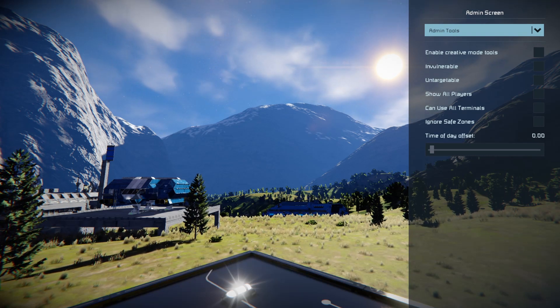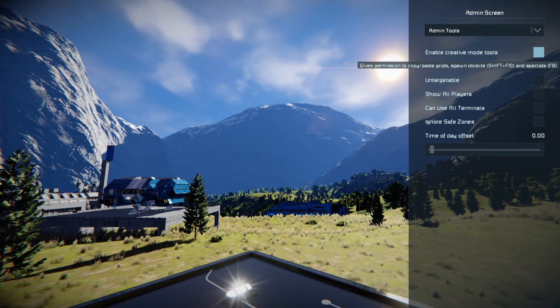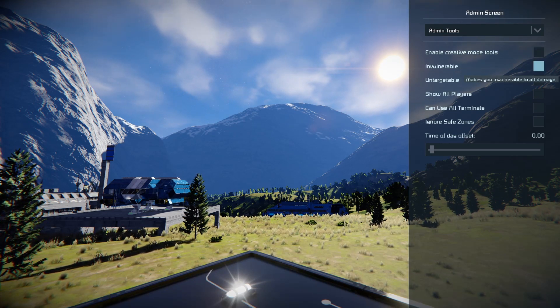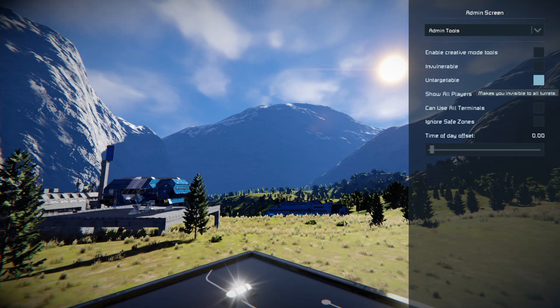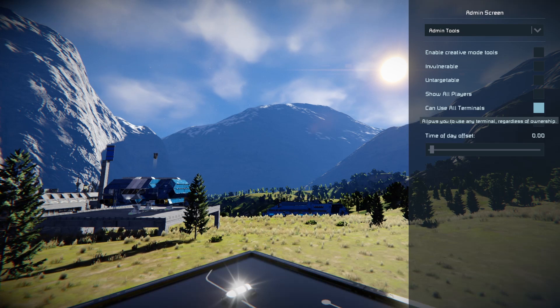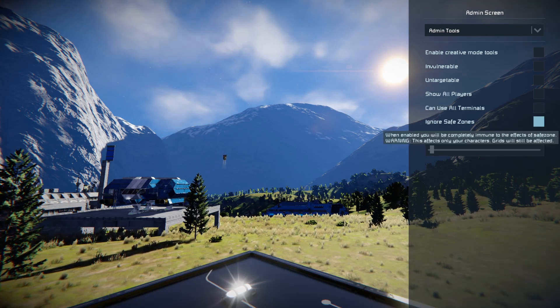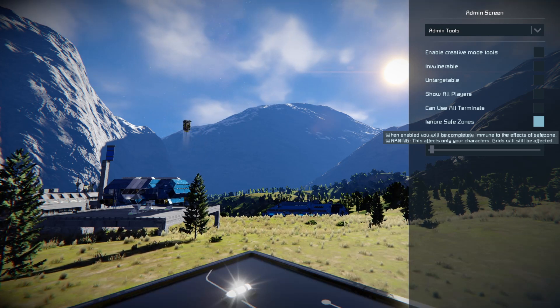There are several options here. Enabling creative mode tools in survival will give you permission to copy, paste grids, spawn objects, and spectate. Invulnerability speaks for itself. Untargetable means you cannot be shot by turrets, drones, etc. Show all players even if they've got broadcast off. You can use all the terminals in the game regardless of ownership.